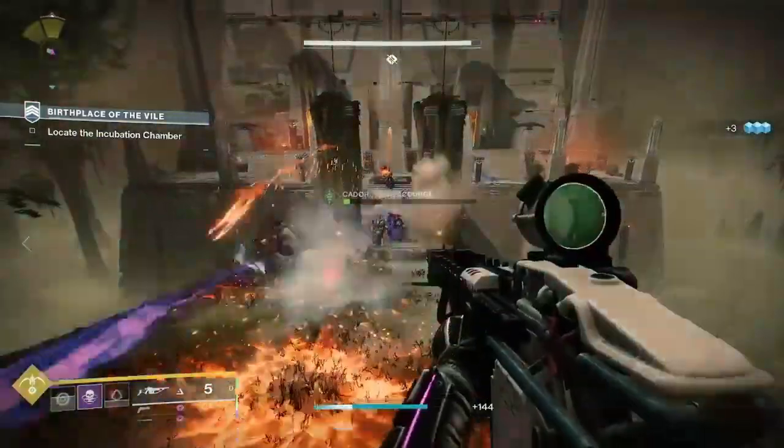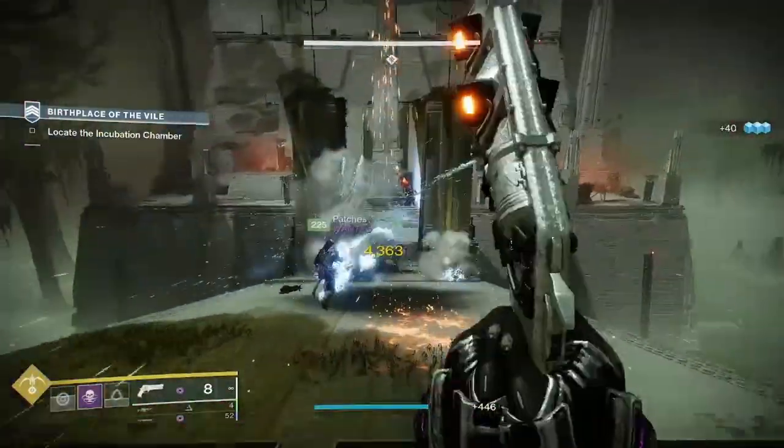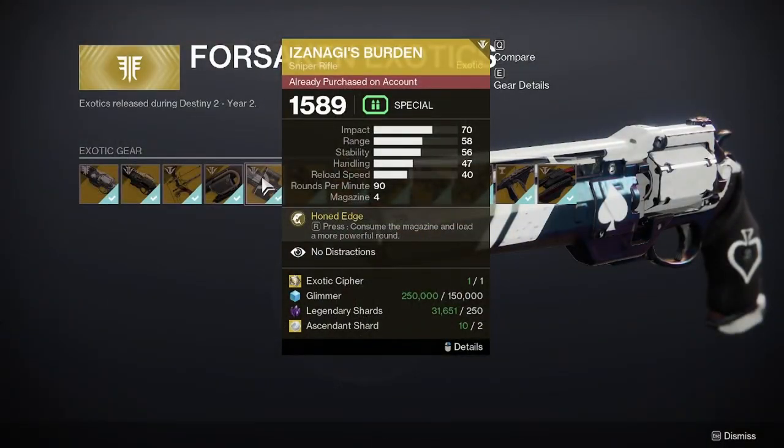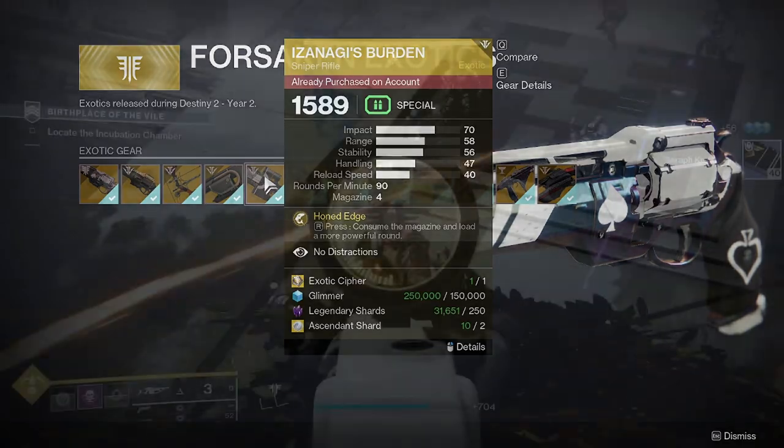If you have yet to get either of these weapons, be sure to do so. Izanagi's Burden drops from the exotic kiosk in the tower under the same banner as the Anarchy, and Arbalest drops from exotic engrams and from Xur if you have yet to get it.